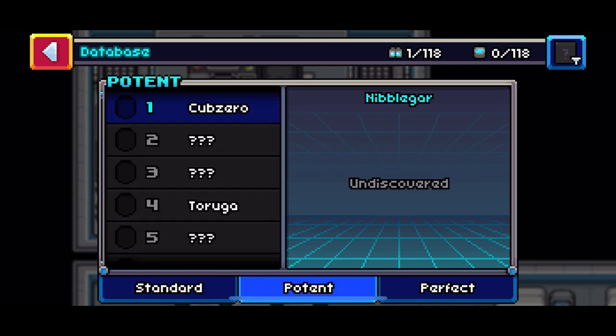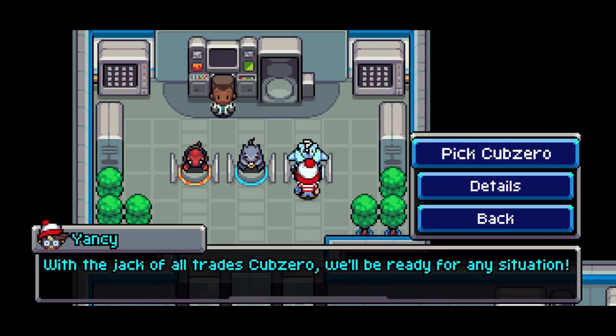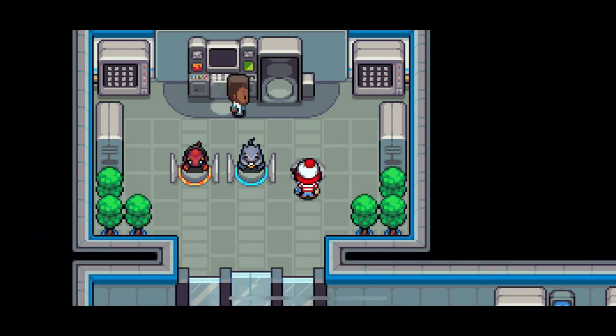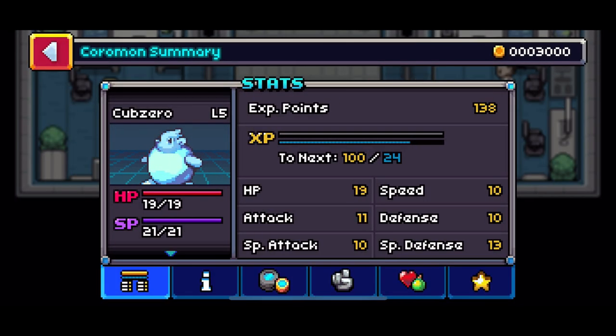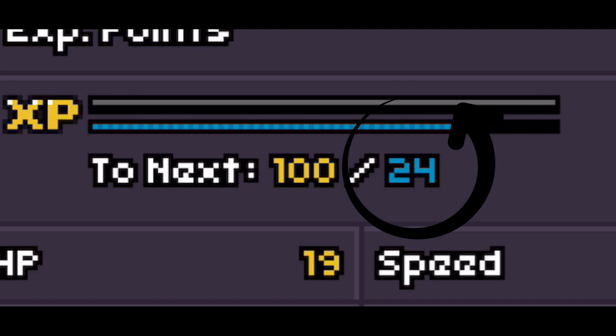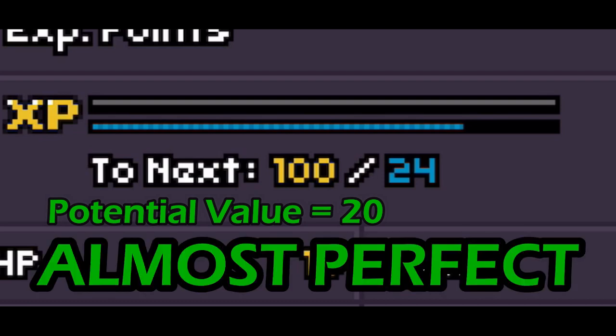No perfect Koromon this time, but this potent Cub Zero will do just the trick. Once we've selected our starter, you can go to the summary and see that the experience in blue — that's your potent experience — is 24. That's the number you want to look for: 24. This means your Koromon has a potential value of 20, which is almost perfect, because you need a potential value of 21 for perfect potency.